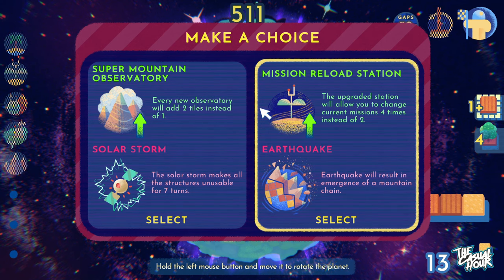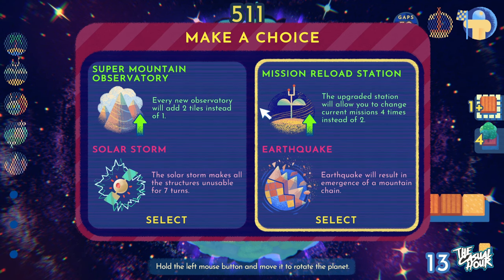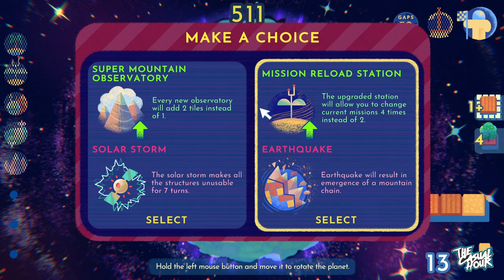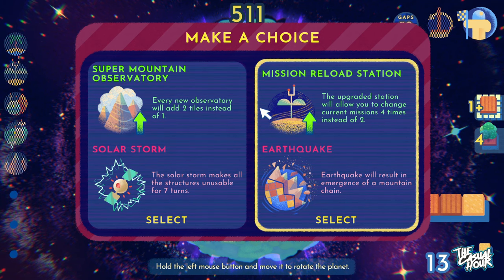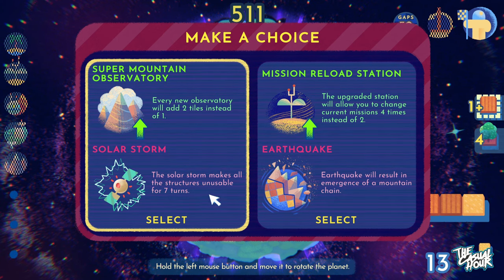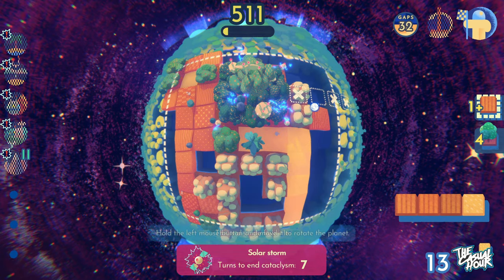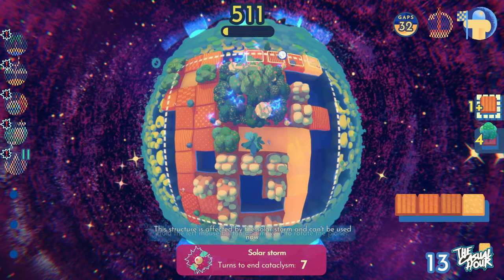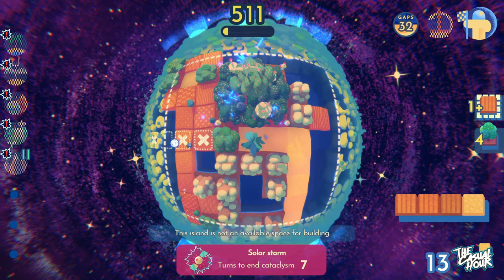Now this is a choice scenario — it forces it on you. It's a give and take. So 'every new observatory will add two tiles instead of one' — that's handy, and we've already built one of those observatories. And then the mission reload station upgrade will allow you to change current missions four times instead of two, but you get one of these events that happen. Considering we have the mountain one, I'm going to grab this one. We are going to get a solar storm. It's going to make all the structures unusable for seven turns, meaning I can't use these for seven turns.